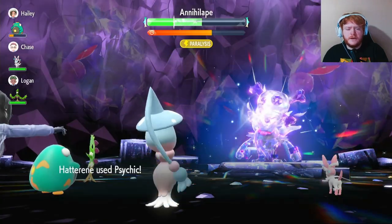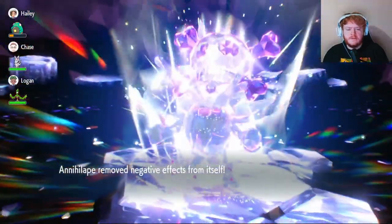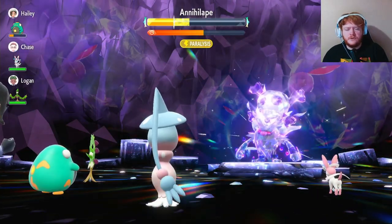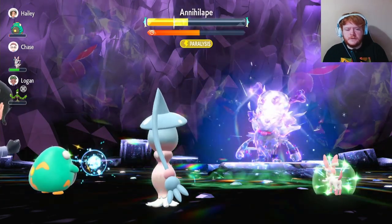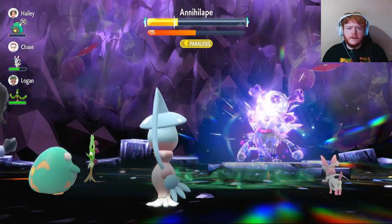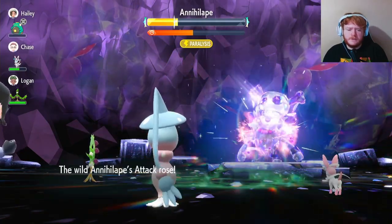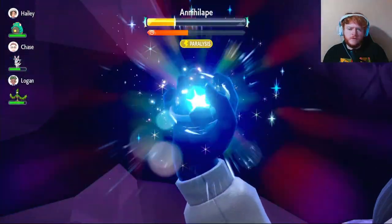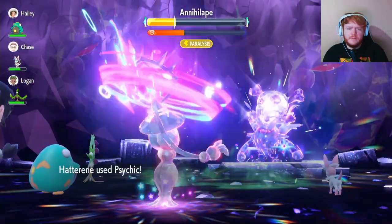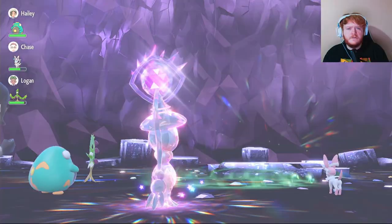We just keep attacking now, building that Metronome chain and saving our Terastallize. We have to be careful — if Psychic lowers its Special Defense, Defiant will give it two more Attack stages. We keep using Psychic, chipping away at the shield. It steals some of our charge and nearly kills us with Shadow Claw. Annihilape gets paralyzed and can't move, then uses Bulk Up to raise Attack and Defense. We Terastallize — moving first due to paralysis — and finish Annihilape off with Psychic. A really bad matchup, but with Outrage and paralysis we managed to pull through.